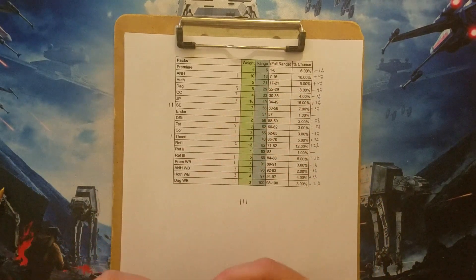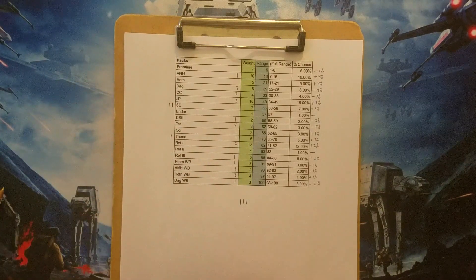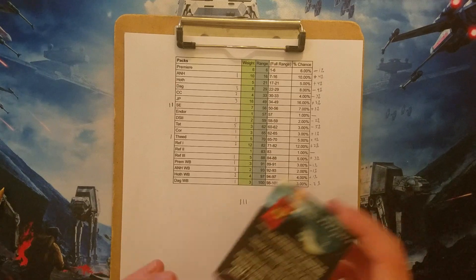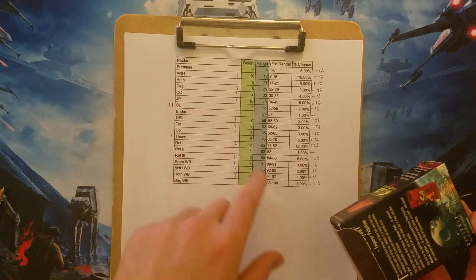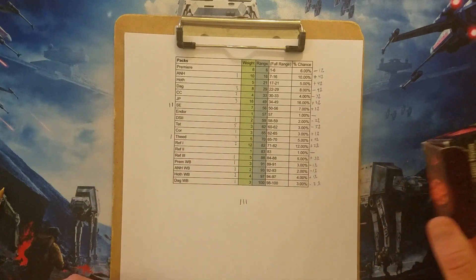One of a Death Star 2 box. I've had some pretty high-value packs so far since I rebooted things — two Special Edition and one Thede. Even though sets like Jabba's Palace and Dagobah have higher odds, let's see if I can get Mojo.